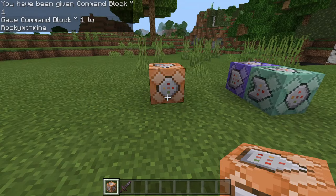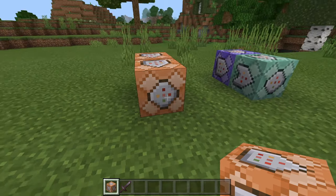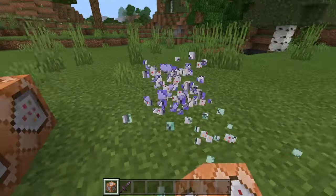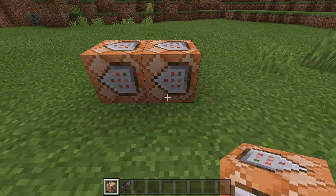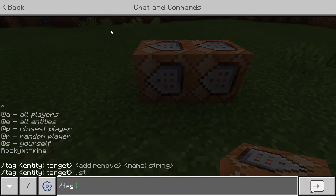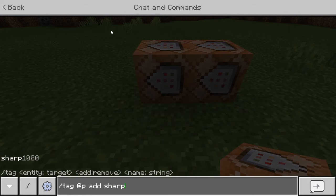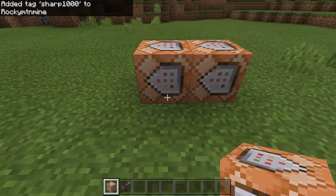Now what you do is you place a command block down like that, and you're going to shift and place down another command block — just ignore those two command blocks, we don't need those right now. Now you're going to type /tag @p add and then you can call it sharp1000 or pretty much anything. You just have to keep the name consistent throughout the whole thing. Press enter and it should have added it to your username.